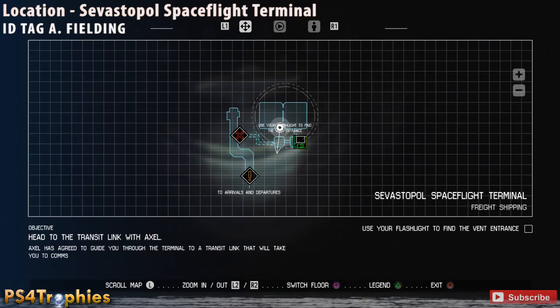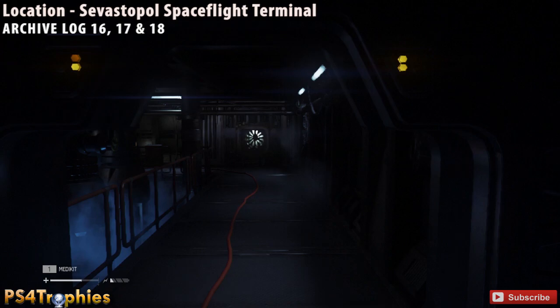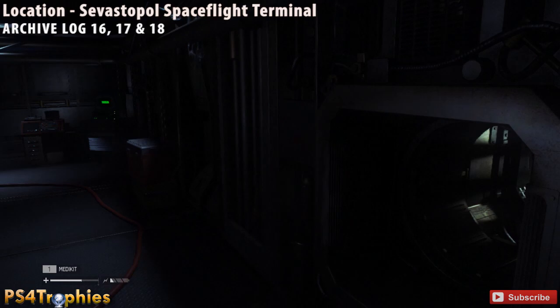Close by from there, you and your friend travel down a hallway and find a computer terminal completely out in the open. Make sure you access all three archive logs — they'll be numbers 16, 17, and 18. That's everything in the second mission.